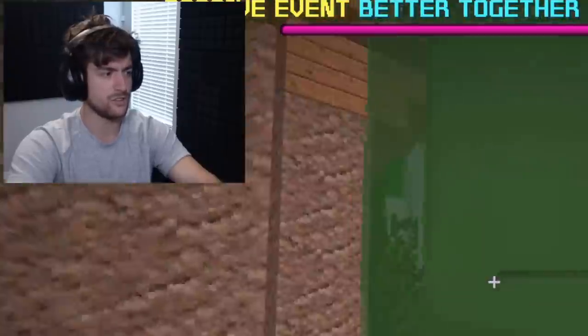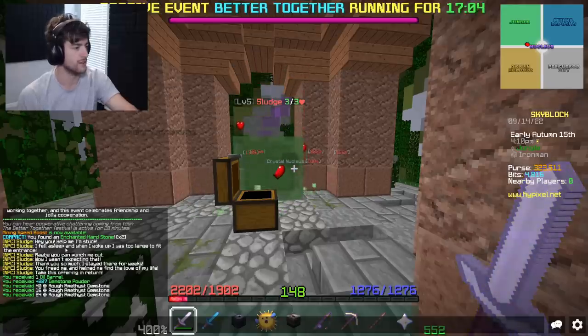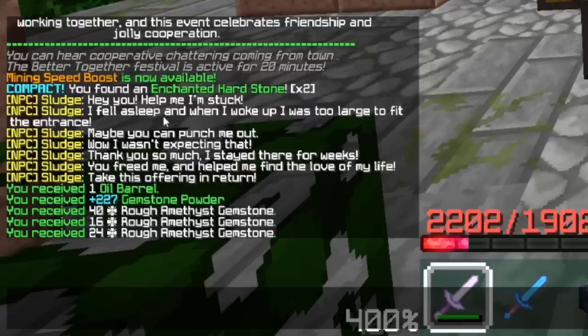I've never seen this. An NPC says: 'Hey, you — help me, I'm stuck. I fell asleep and when I woke up I was too large to fit the entrance. Maybe you can punch me out.' Wow, I wasn't expecting that. 'Thank you so much, I stayed there for weeks. You freed me and helped me find the love of my life — take this offering in return.'